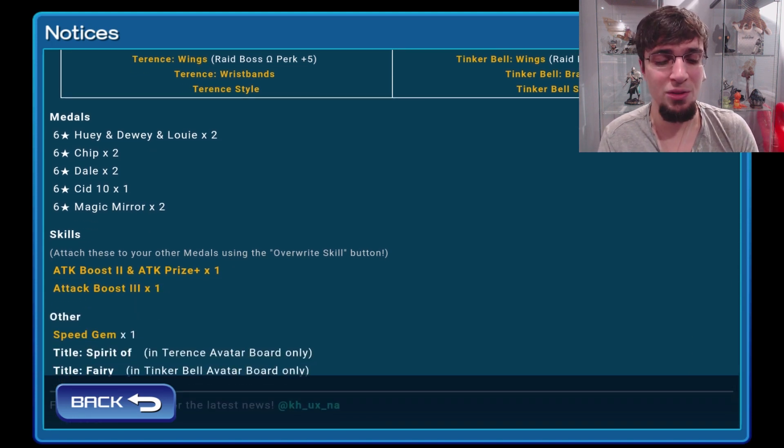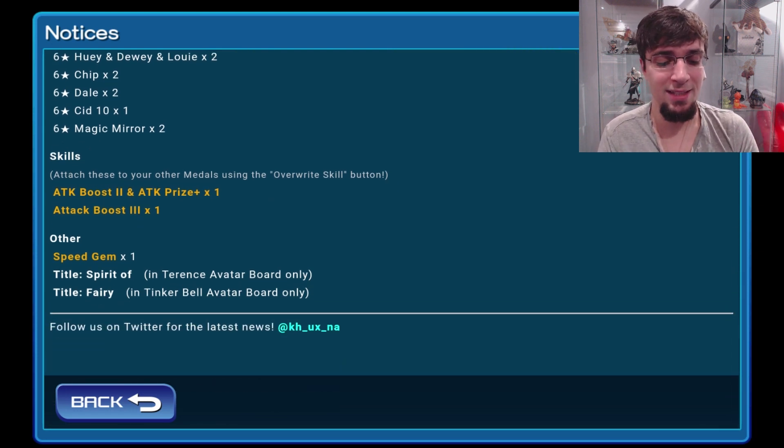The general stuff includes Huey, Dewey, Louie, Chip, Dale, Sid, and Magic Mirror x2, so you're getting 4 if you buy both boards. But the main thing is Attack Boost 2 and APP — very important. I'm going to purchase this on my free-to-play account because I have no APPs and that's what's holding me back. The second I get these two boards, my account should be up to date and ready to go.